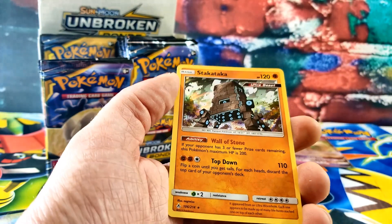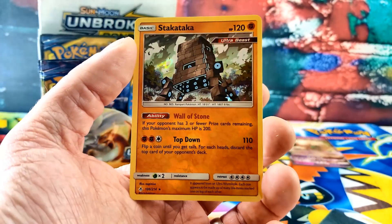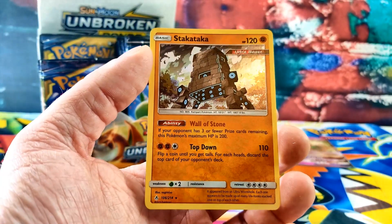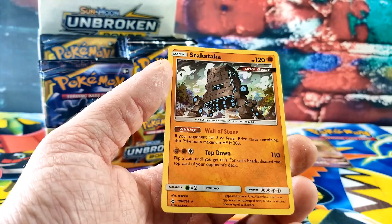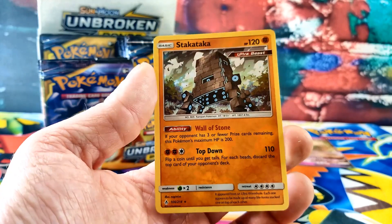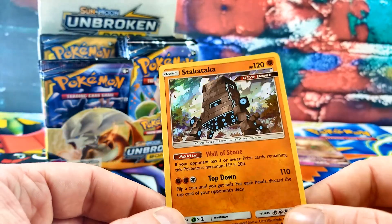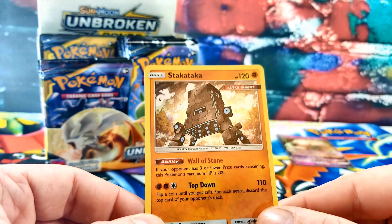And the rare card is a Pokemon — ooh, look at that, it's an Ultra Beast! I don't know. That's not a Pokemon. That's a Pokemon, buddy — it's Stakataka. No, that's a house Pokemon. It's a house? Yeah, it's like a building. But that's an Ultra Beast, so that's a nice card — it's all shiny.